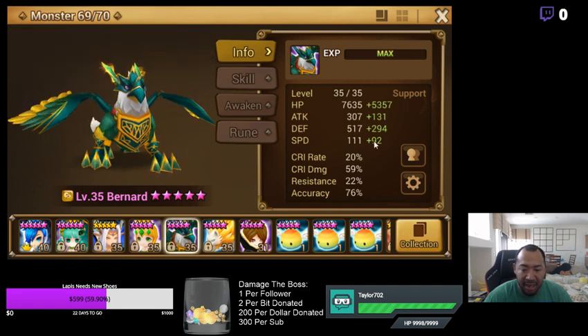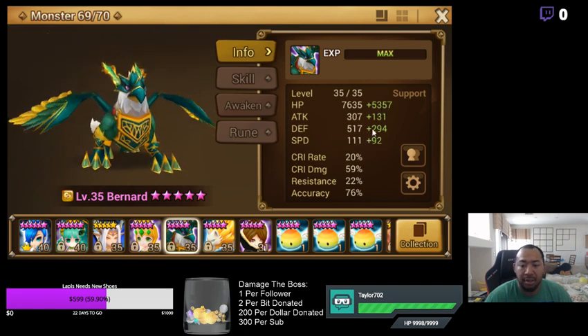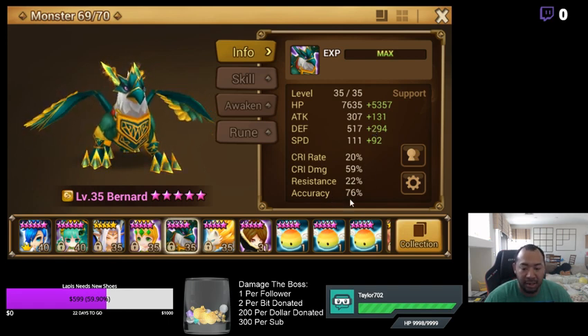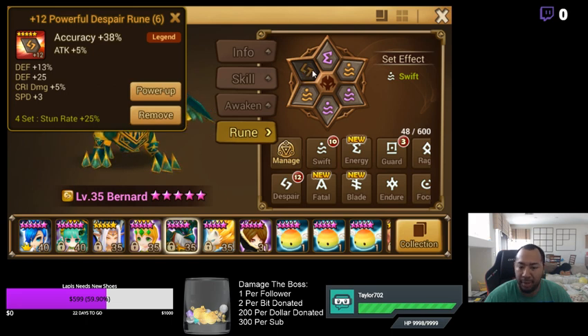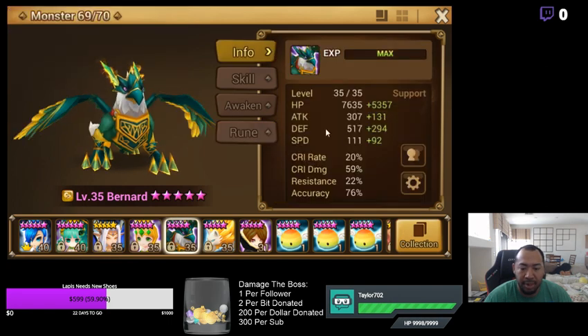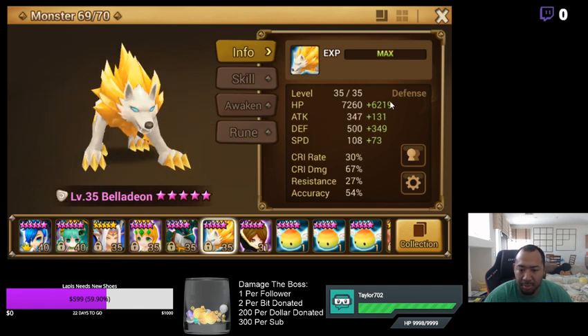For example, looking at Bernard: Can he be faster? Is he over 220 speed? Is he at 15k HP? Is he at 300-800 defense? Is accuracy at least 45-55%? In this case my accuracy is a little high, so I could probably replace this accuracy rune with a regular rune that has accuracy subs, drop it about 20%, and increase his other stats. Similarly for Bella — is she at 15k HP? Is she at 800 defense? Does she have accuracy? You go through each unit the same way.